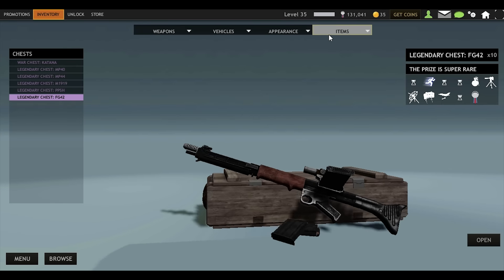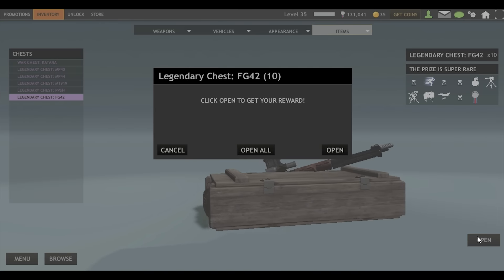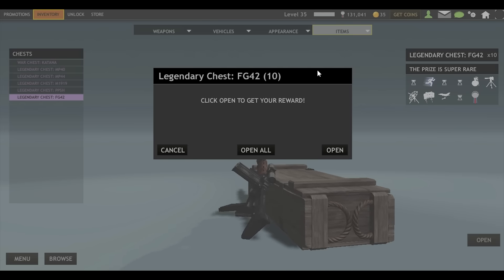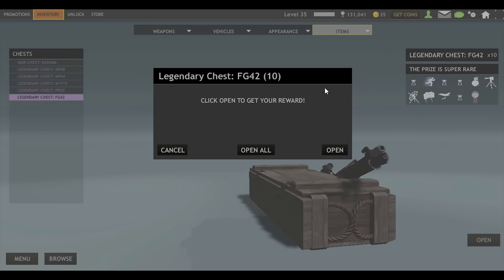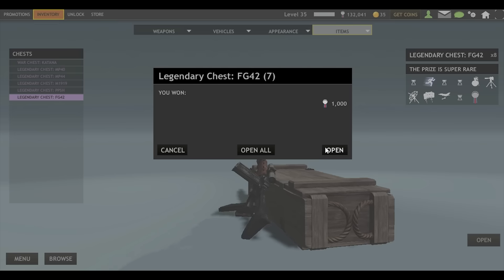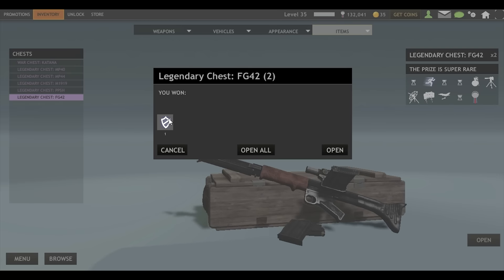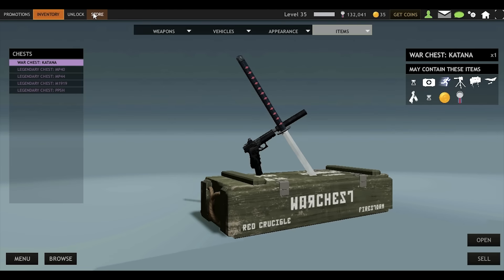Okay, 10 more. Come on, this is it — I'm gonna get it in these 10 chests. RGS, you made me waste all my coins in the Kashka war chest, so make it up for me. Give me that FG42! Claymores, airstrike, HP, grenades, gun boost, grenades, mobile spawn, armor boost, airstrike, mobile spawn. Nothing good.